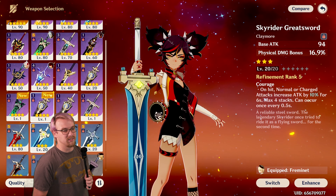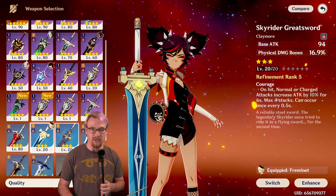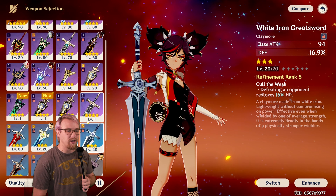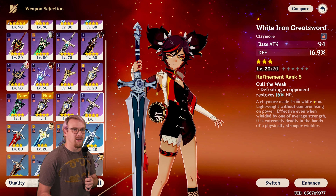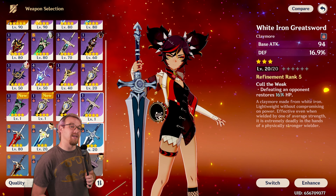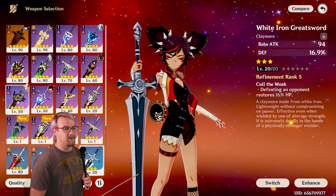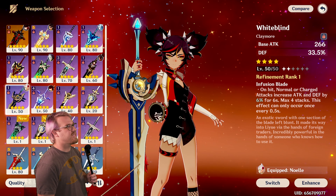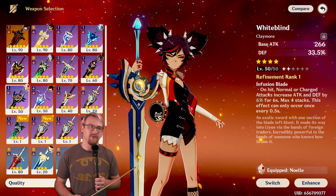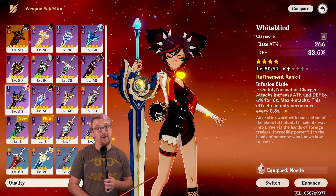Skyrider Greatsword's passive increases attack by 10% on hit from normal and charge attacks, giving up to 40% extra attack at R5, which is good for damage. If you want to run her for shielding, White Iron Greatsword can work — you really want the defense percent even though you won't be on field much. However, Whiteblind is another craftable weapon that is very good because it increases your defense significantly. The passive is better on a character like Noelle since you won't be using Xinyan on field as much, but the defense percent makes the shield much stronger.